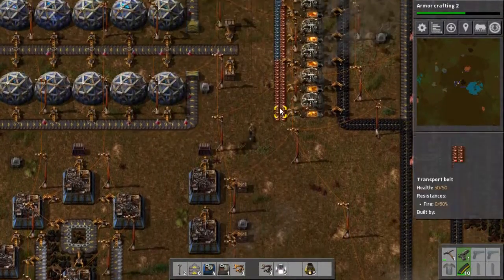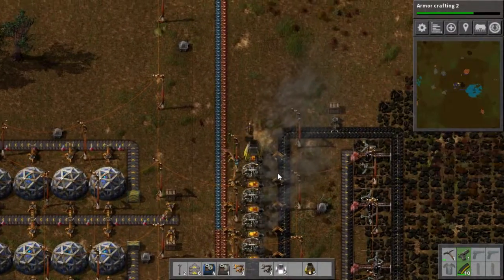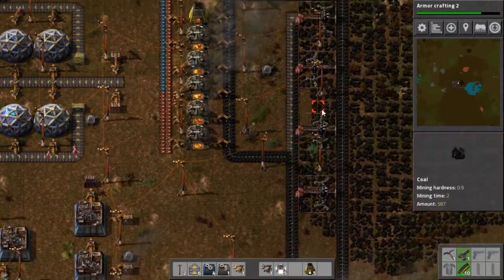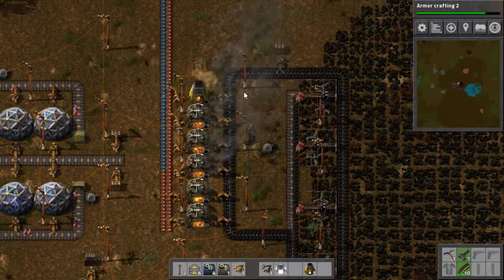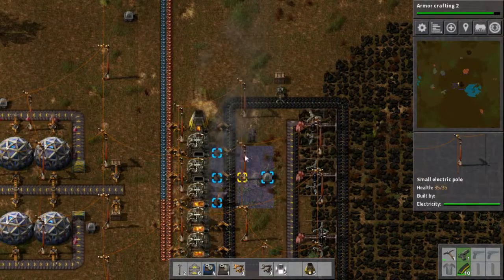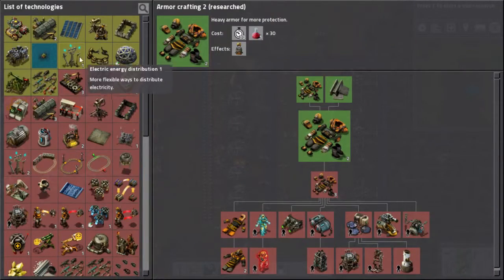Once that's done, in this episode I'm also going to try to put down the long belt runs. I need to decide whether I want them to go on the inside going down, or on the outside and cluttering things up. I think I'll put them on the inside — I'll have to move some things, but it'll only look cluttered for a little while since we'll be upgrading to the new electric poles soon.